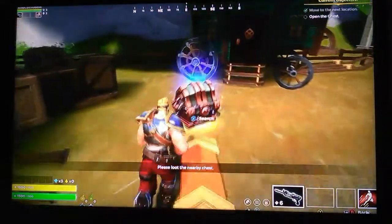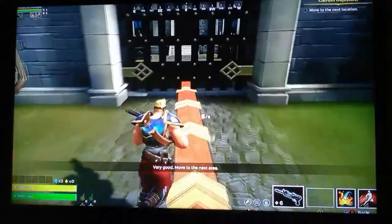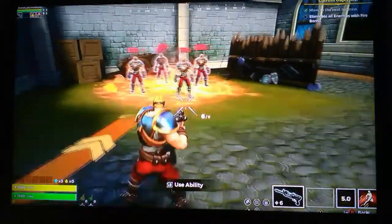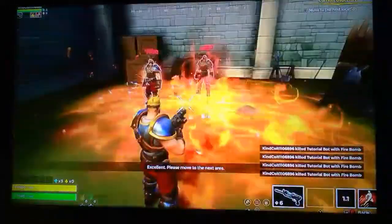Please loot the nearby chest with ability. Very good, move to the next area. Open sesame! Fire bomb at the target — you're all dead! Excellent, please move to the next area.